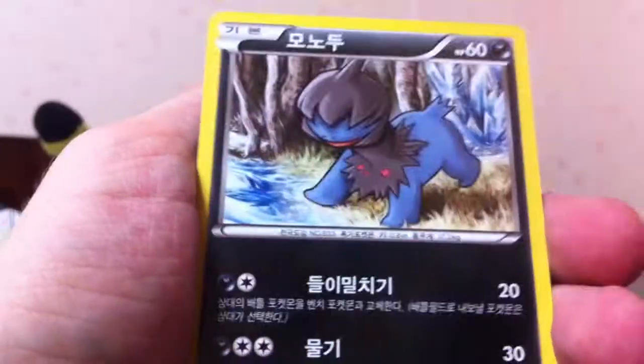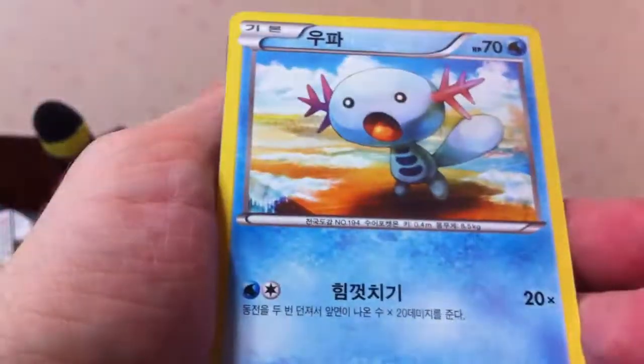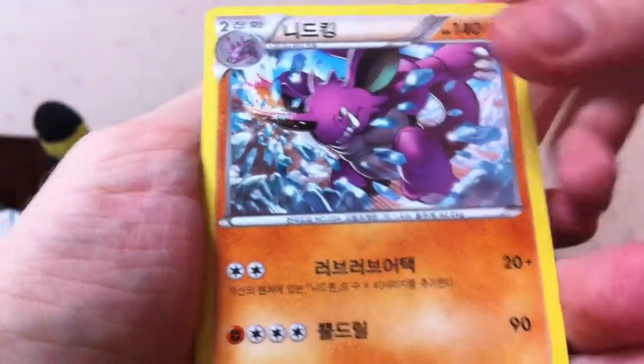Next pack, Nidoran, Dino, Wooper, Plasma Ball, Nidoking. Great picture there. Two packs to go.